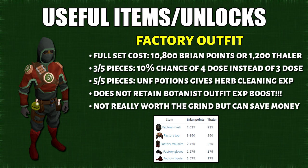For the Flash Powder Outfit, by wearing any 3 pieces there's a 10% chance of generating a 4-dose potion instead of a 3-dose potion. Unfortunately, the Botanist's Outfit does not inherit this effect. Because of this, I don't think it's worth getting unless you're an Iron Man, although it can save you a bit of money.